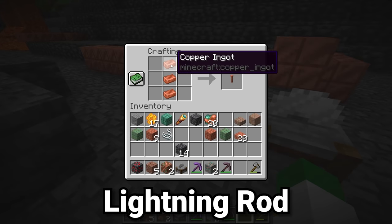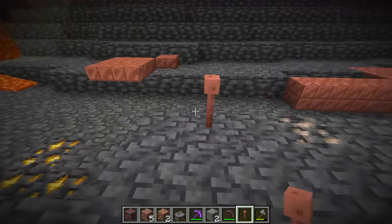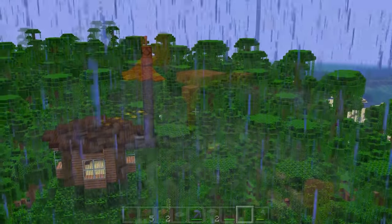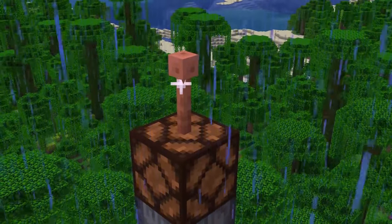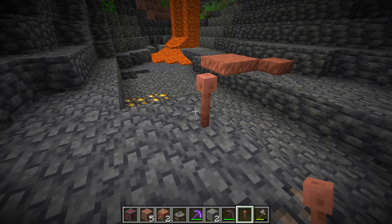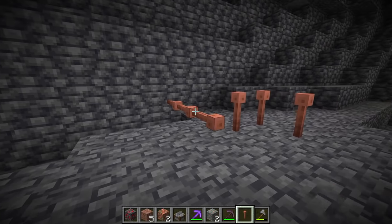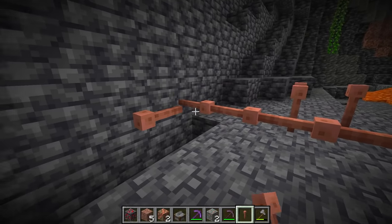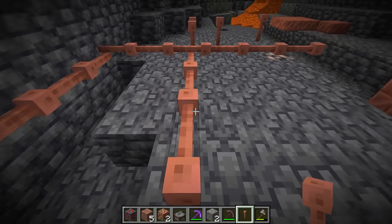The other item is the lightning rod, made with three copper ingots in the crafting grid. When placed down, it attracts lightning — you can place it on top of or next to a building so it doesn't get struck. During a thunderstorm it'll have a static effect and get hit by lightning quite frequently, and it also outputs a redstone signal when struck. You can also have a trident hit it to summon lightning there. Its unique long, wiry shape also makes it useful for different builds, and the entire copper block line is great for any steampunk build.